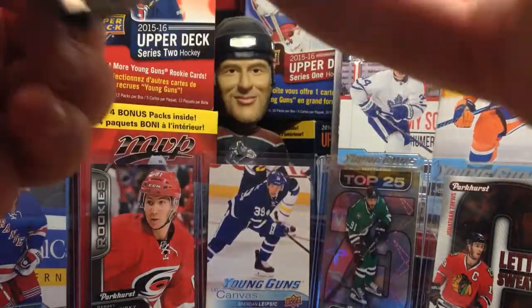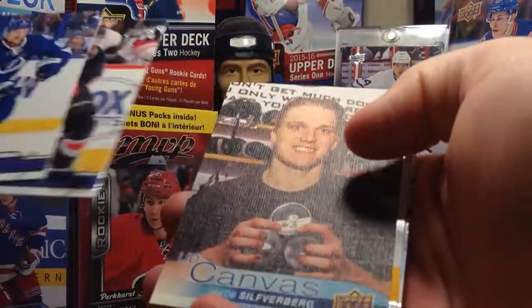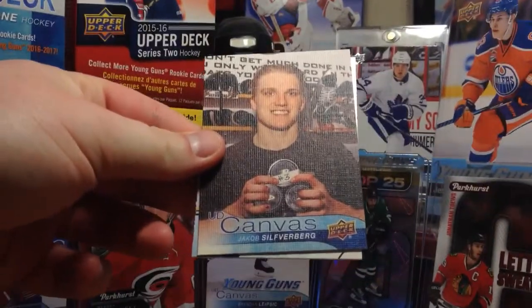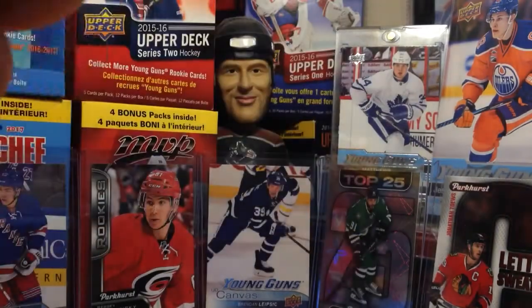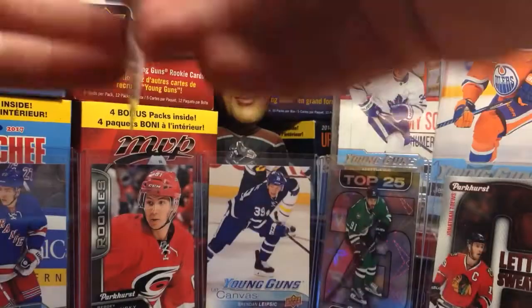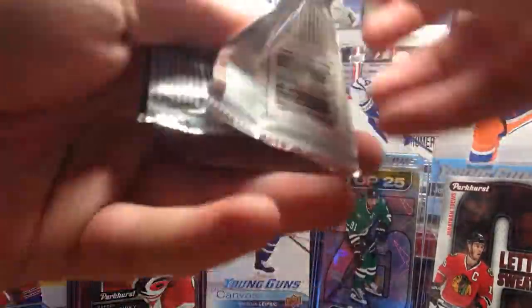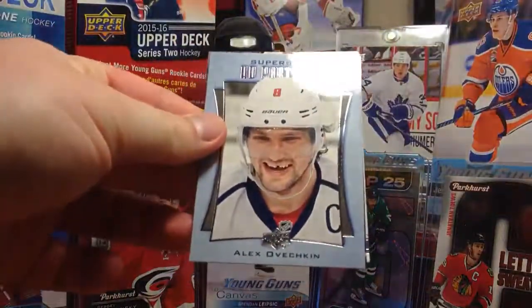We're down to four packs. Go for a canvas — there we go. Canvas! Jakob Silverberg canvas. Looks like he got a hat trick there, probably his first career hat trick or something like that. And Portraits of Ovi — Alex Ovechkin.